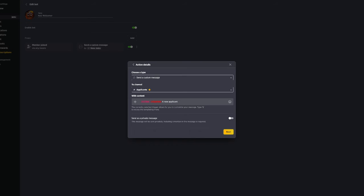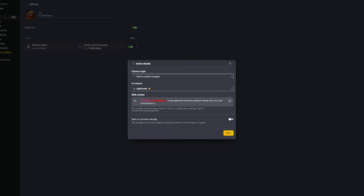Actually, I think I have more staff than that. I'm trying to do this for myself as well, sorry. Guildmaster — there we go, not Xiphene. A new applicant has been received. Please look at it and accept or deny it.